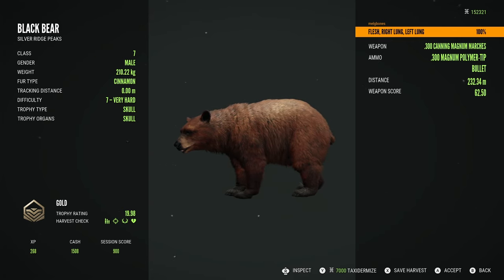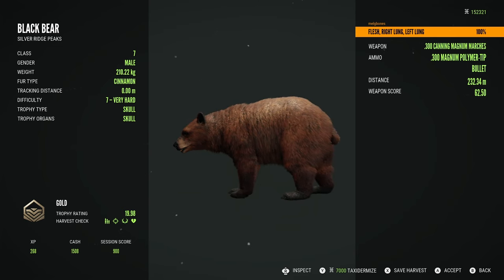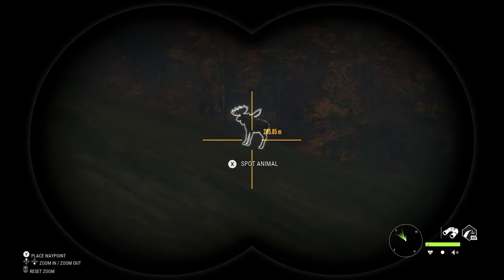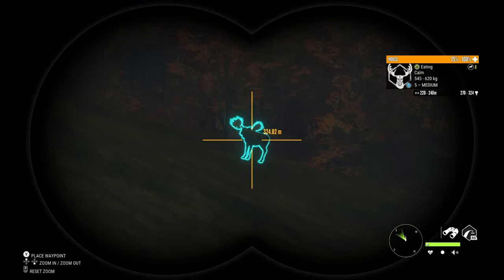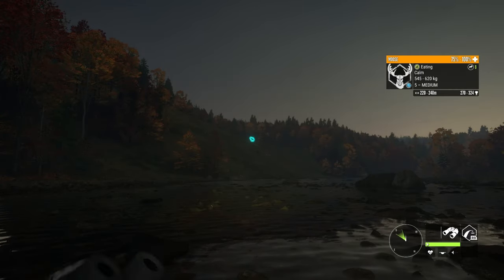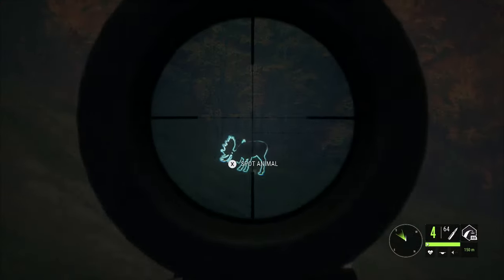Here we have another nice trophy — a gold level 7 cinnamon, which is a really nice thing to see, a really good size rare. Still don't know how I feel about those guys being made rare. I do wish they had left the different colour phases as just uncommons like they were before.